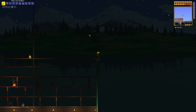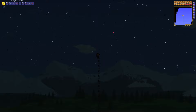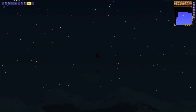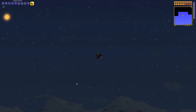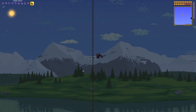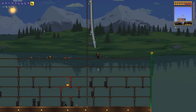But we aren't going to do that today. Since we got into the Jungle Temple, we got these lizard things and solar fragments and stuff. We ended up getting a solar tablet, which allows us to spawn in the solar eclipse, which is what I kind of want to do right now. Because it allows us to acquire a sword called the Broken Hero Sword, which isn't actually a sword you can use — it's just a material you need in order to acquire a better sword.